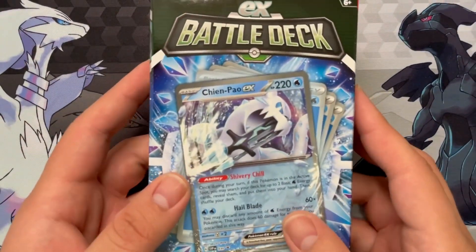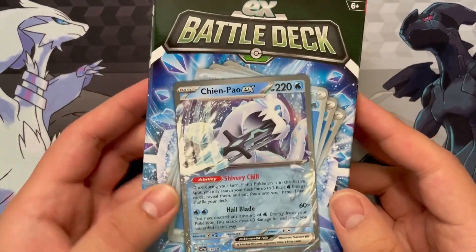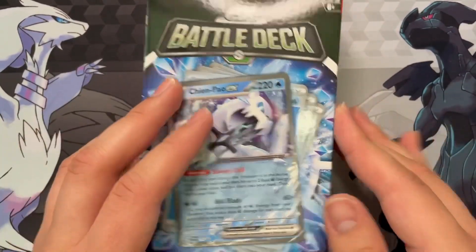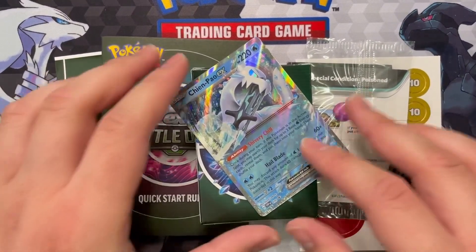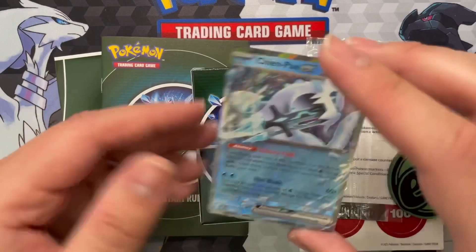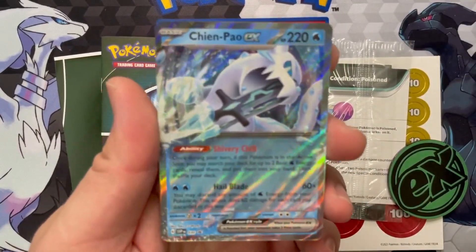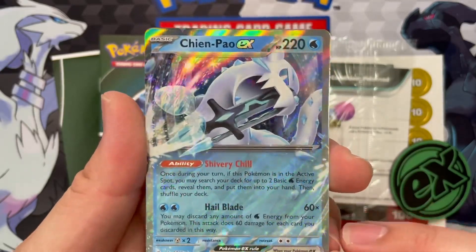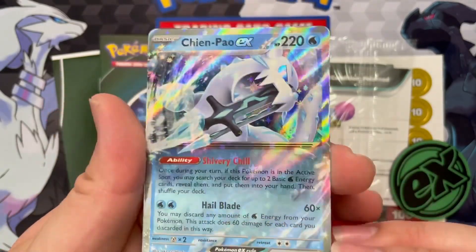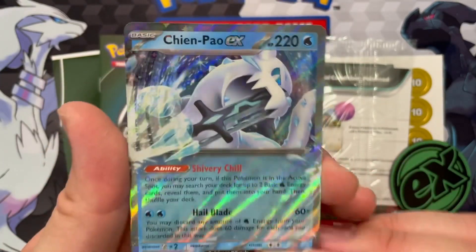Well, let's have a little change of pace and open up this battle deck. Just go ahead and open it up and talk about it. It's been a while since I bought any of these types of decks, but nowadays the EX battle decks have different things in them. We got, of course, that Chien-Pao EX. This is the same one that's in the set, just with some different artwork. That's simply how promos for tins and things like this are. That is great to have.